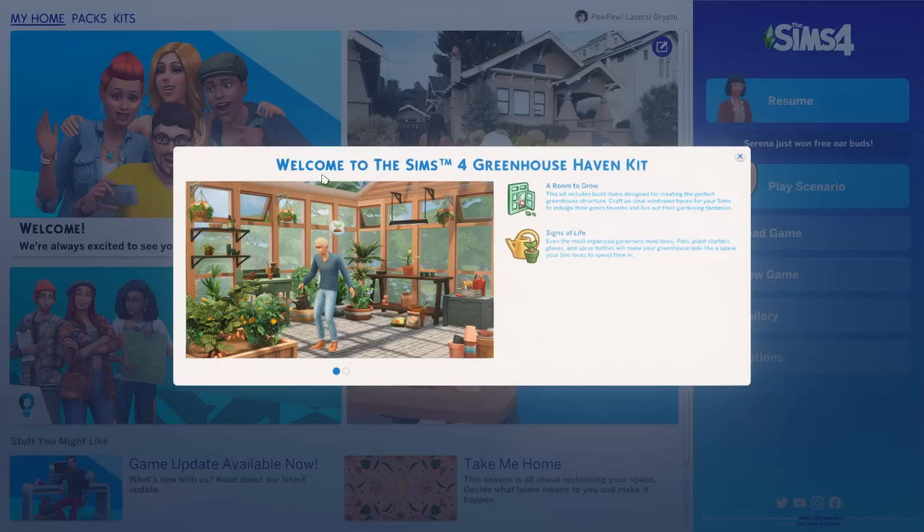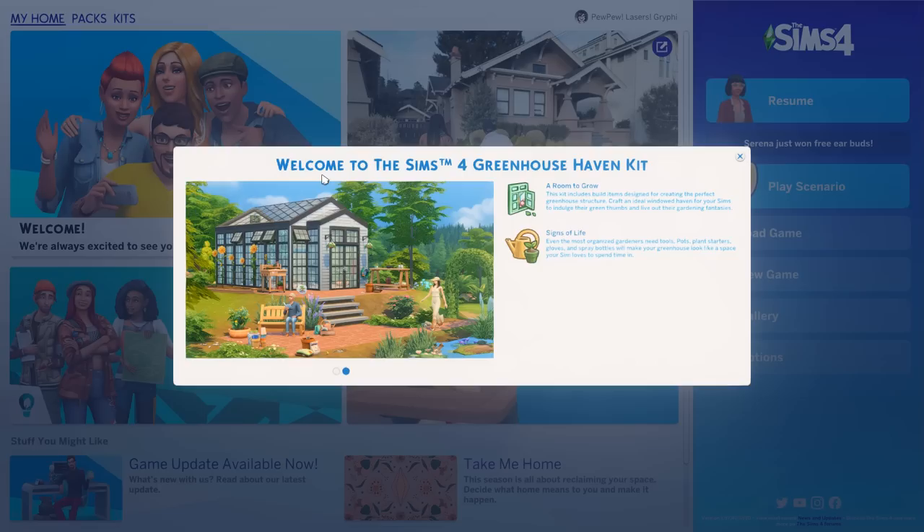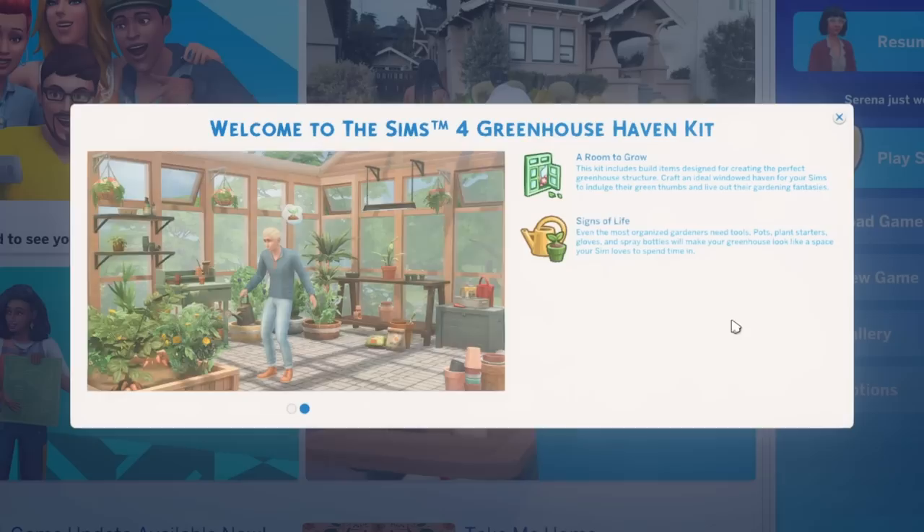This video was made possible by the EA Creator Network. Hey everyone, it is Tanya. Welcome back to the channel or welcome if you are new here. Today we're going to be taking a look at the brand new Greenhouse Haven kit, which just dropped today. I did already upload an overview for the other kit that dropped today, which was the Basement Treasures kit. I'll have that link down below and probably in the card up top as well if you'd like to see that.